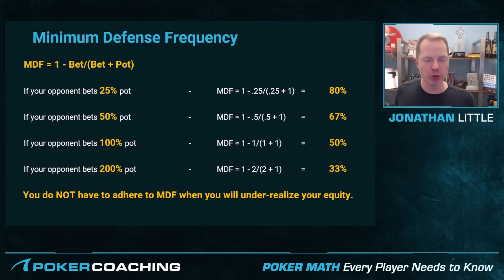You do not need to adhere to MDF when you will under-realize your equity. A really common spot: someone raises, you call from the big blind with a wide range, you're out of position, the flop comes, you check, and they bet. If they bet 25% pot and MDF is 80%, you may only need to continue 60% or 50% if you're trying to play strong, perfect poker, because you're going to drastically under-realize your equity on the flop, turn, and river. That's the spot where you want to over-fold.